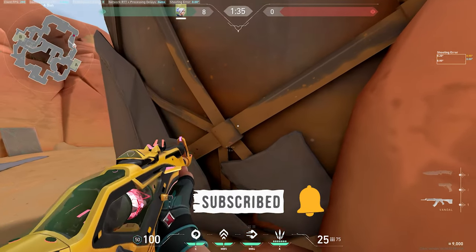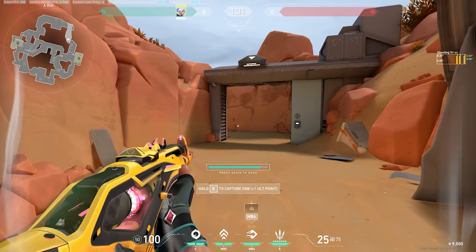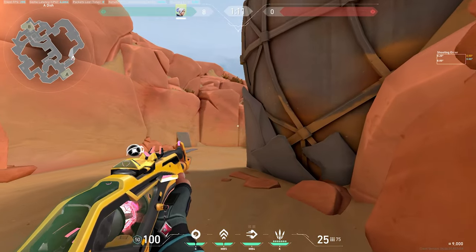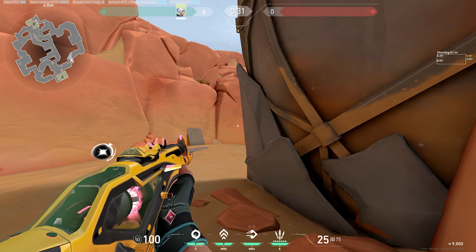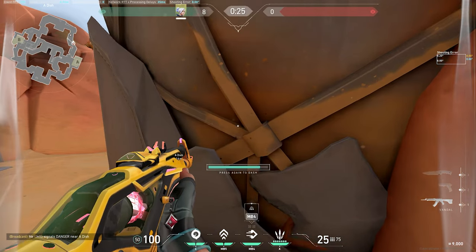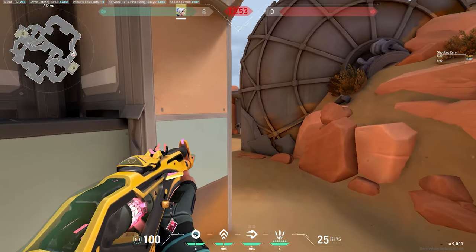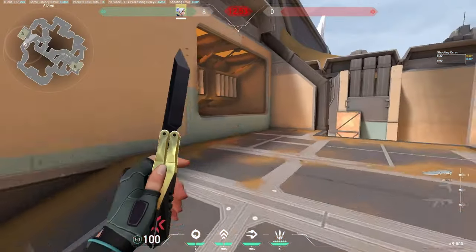Walk forward and listen — if you hear them rushing with footsteps, call for the Breach to stun, pop your dash, swing, get one or two, dash out, smoke, and you're safe. Otherwise get your initiator to hold the stun or flash, hold this angle. If you don't get a pick or see anything, pull your knife out, jump peek, and if you spot anything, prep your dash — stun comes in, swing, same as before.